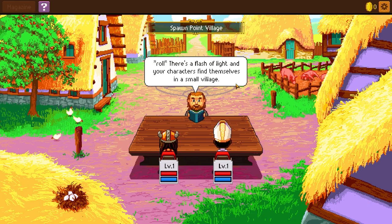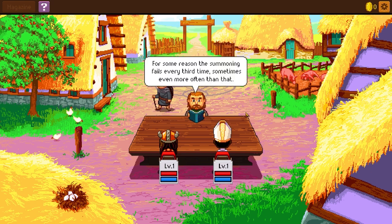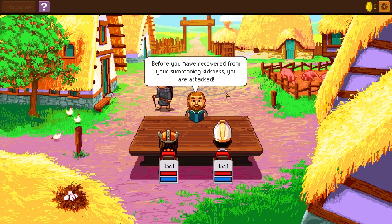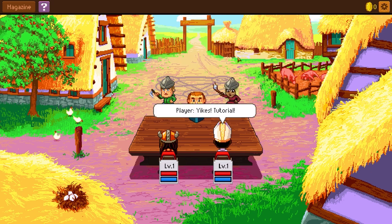Hold on to your dice. Roll. There's a flash of light and your characters find themselves in a small village. The village elder greets you. Welcome to Spawn Point Village, the market leader in the adventurer generation business. There's been something wrong with the summoning circle lately — one young man came out horribly disfigured, disappeared into the woods, and has not been seen since. The summoning fails every third time. You mean we could have appeared here without arms or a head? Before you've recovered from your summoning sickness, you were attacked. Tutorial!